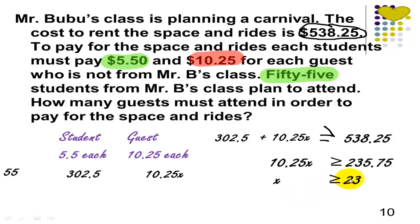So if we have 23 guests, they will be able to collect $538.25 and pay for the space and rides. But if they're able to invite more than 23 guests, then they'll get more than $538.25 — more than enough to pay for the space and rides. So the answer is at least 23 guests.